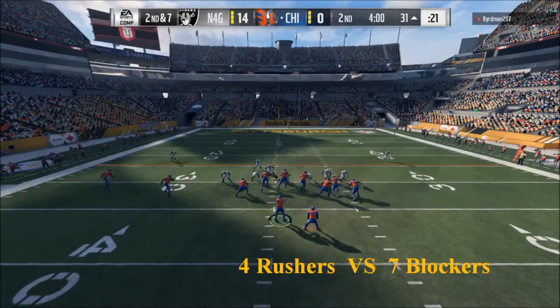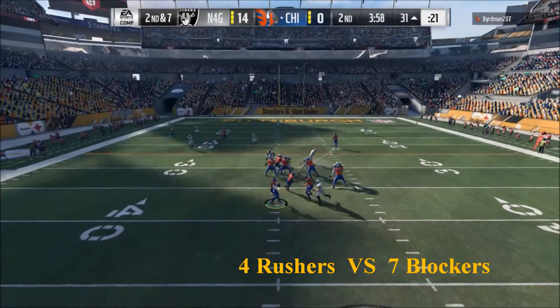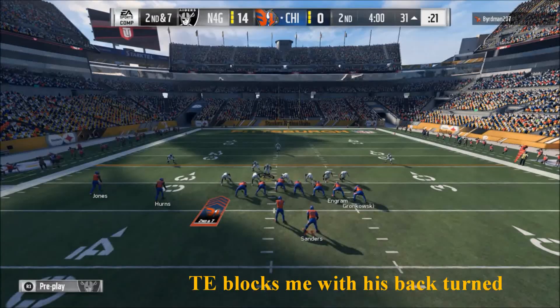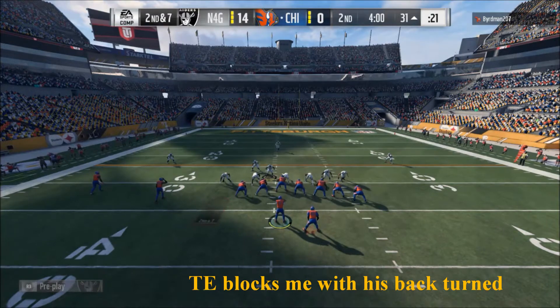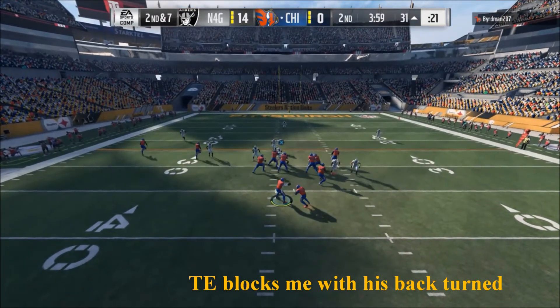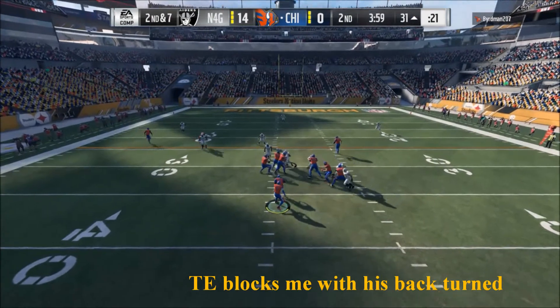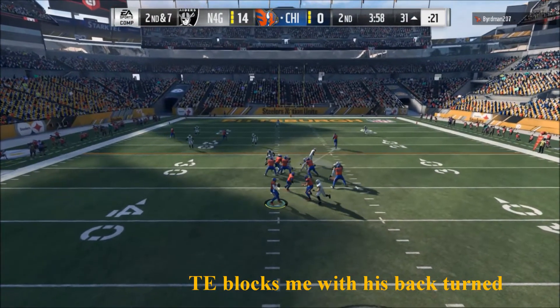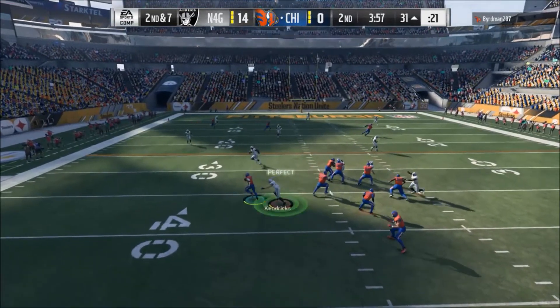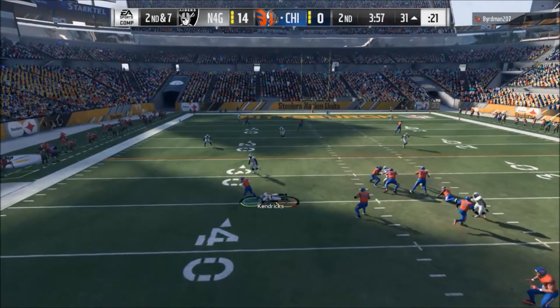And right here, this is four against seven. My dude blocks seven people, I'm only sending four, and we're still able to get there. But that's not the funny part — check this out. The tight end that's blocking, we got a free lane to the quarterback. Check out that tight end, just came sliding back and blocking my dude with his butt, with his back turned. So we had to take control and get that user sack right there.